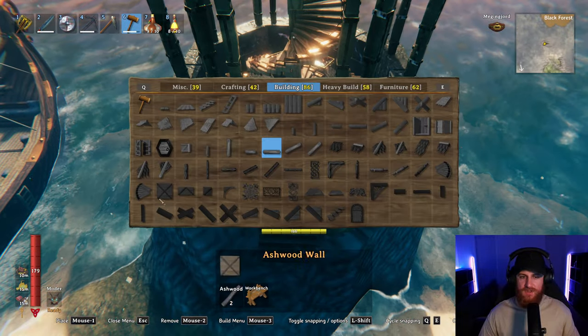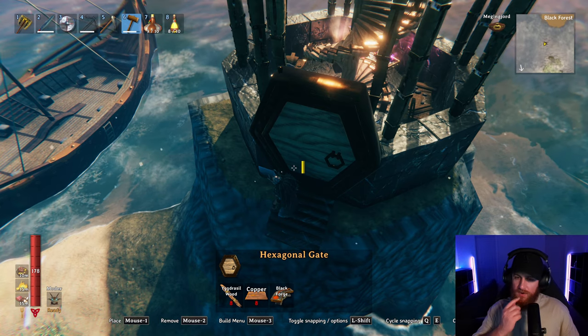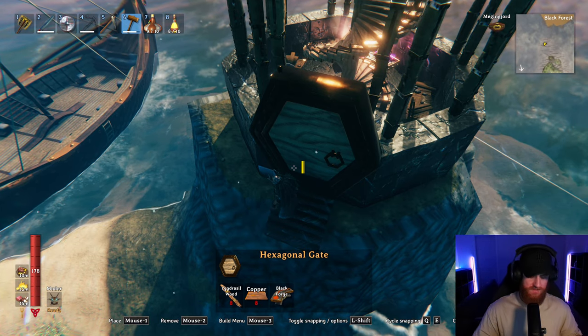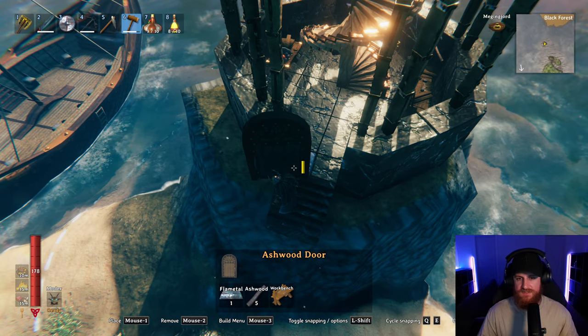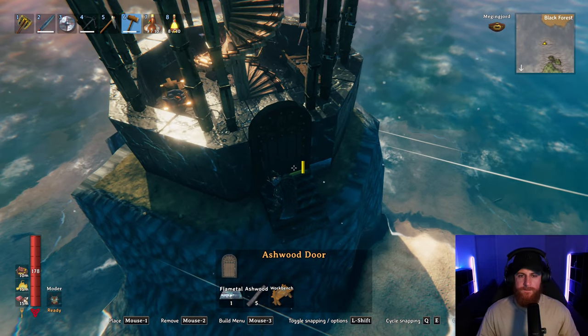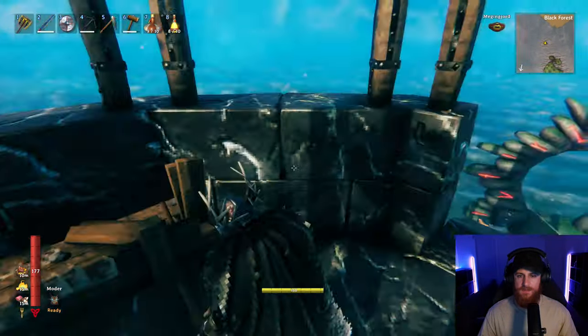Now for the door, I was going to go for the burger door, but it actually won't fit with this build. Because the cutout in the stone — I could use it, but it just won't sit right. So I'm just going to opt for the ashwood door because I think it just looks better. Anyway, I'm going to keep building the marble walls up.